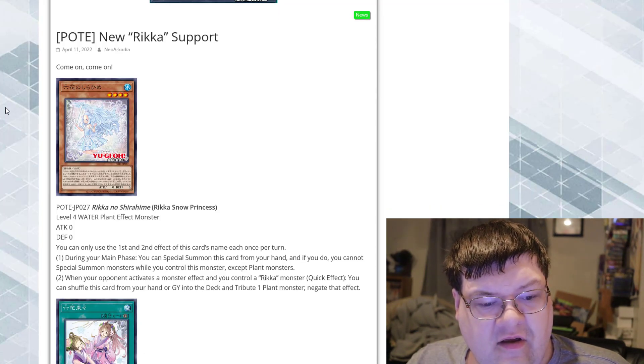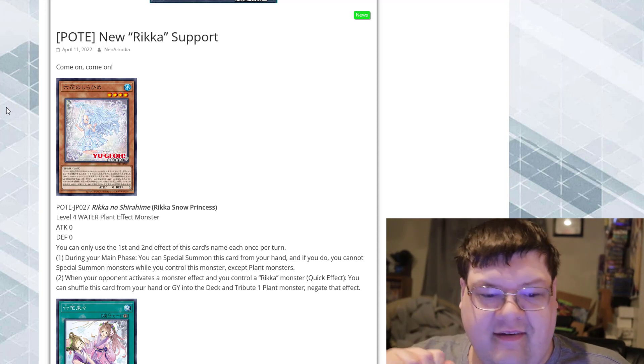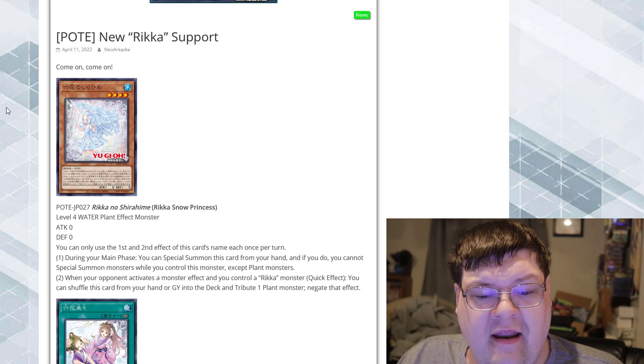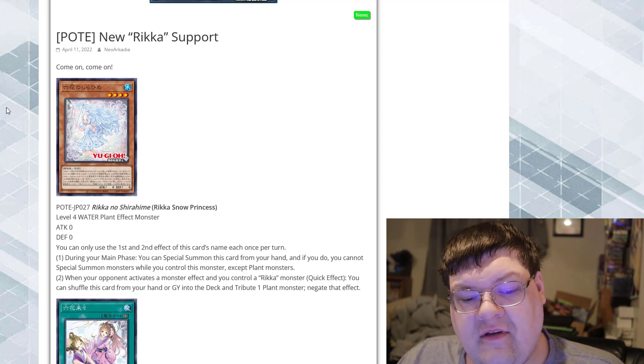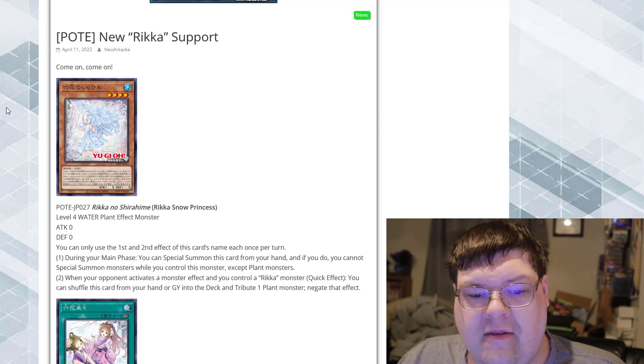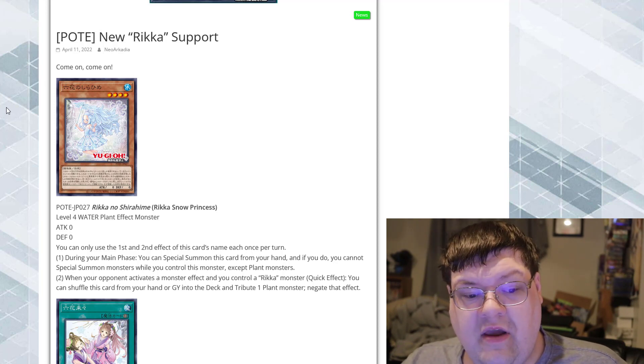Zero tag, zero defense. You can only use the first and second effect of this card's name once per turn. During your main phase, you can special summon this card from your hand. And if you do, you cannot special summon monsters while you control this monster except plant monsters. That's an absolutely brilliant restriction — I'm really glad they built that in. It locks you into Rika while it's face up.